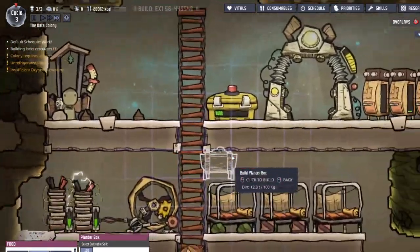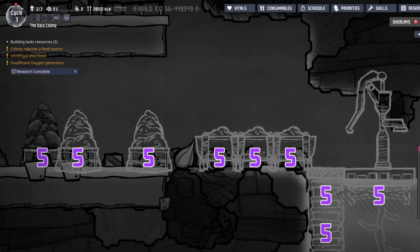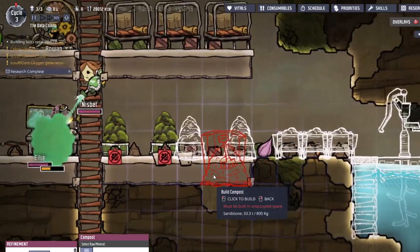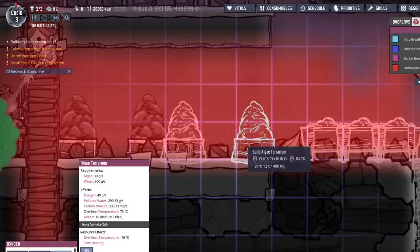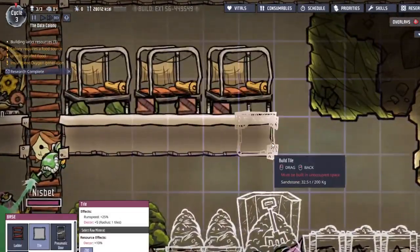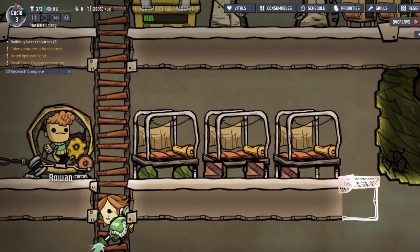Where should we put this planter box? That looks like a good place — yeah, that looks nice. Priority. Oh yeah, employment — and that gives me a compost, that'll be good to have. I'll put that — I've got a spot for it right there since it's two wide, nice. We've also got this water cooler. I'm gonna want to close that off since the barracks are ready.